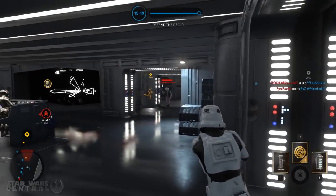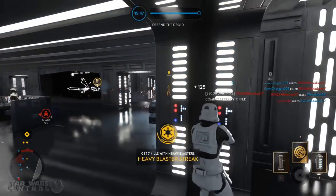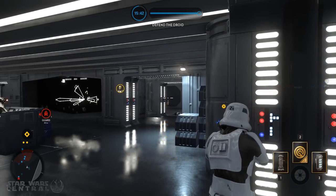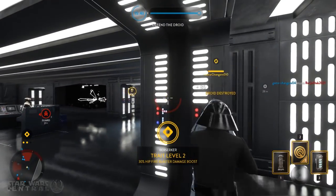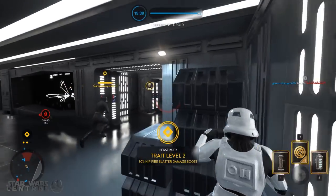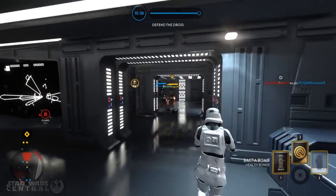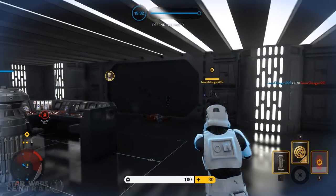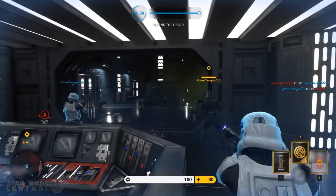Tip number one: don't stand by blast doors. People have a lot of grenades and it's very easy to spam them. Not to mention it's the most obvious place to stand and they will be aiming there. Also you'll have more of a chance at getting kills if you outflank behind your enemy. Most people don't check their corners, so take the flank and get behind them.